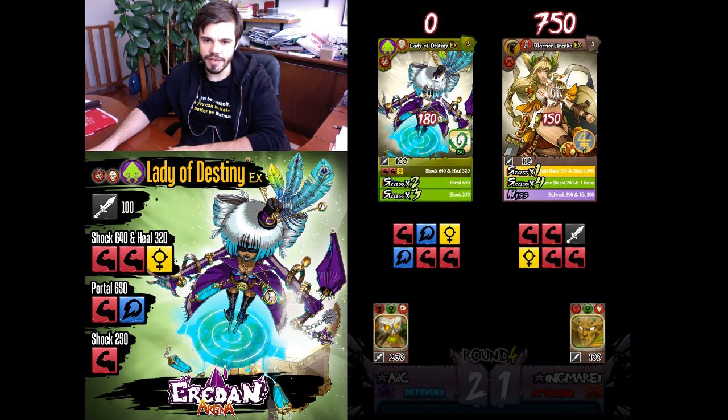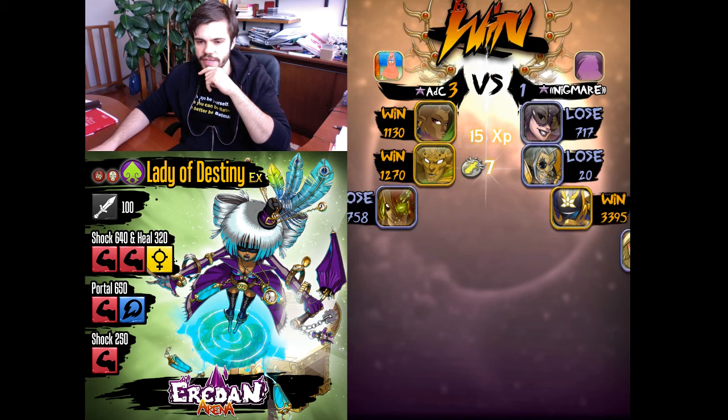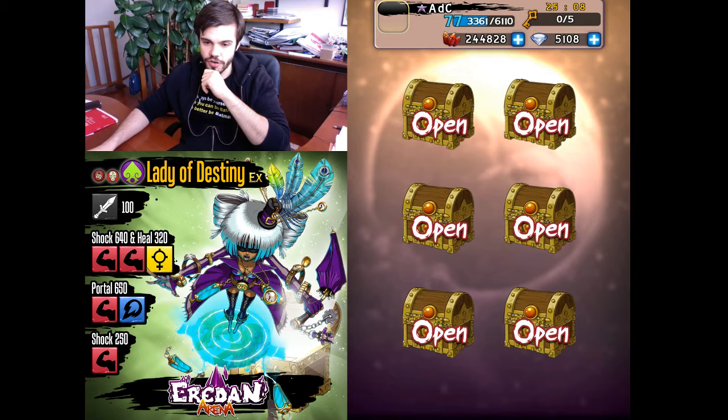Shield bash — not so strong — and then shock plus heal combo. Very good. I won. Lady of Destiny, as you can see, is great against Warrior Nanka — but that was clear: shockers are good against Warrior Nanka basically.